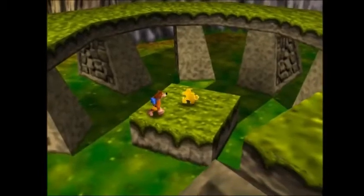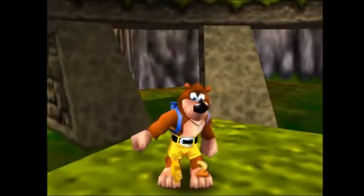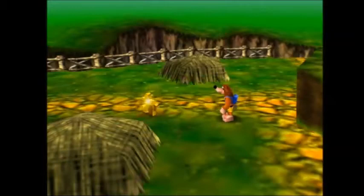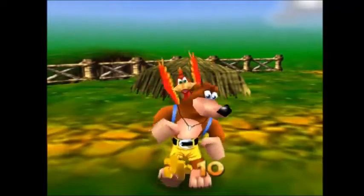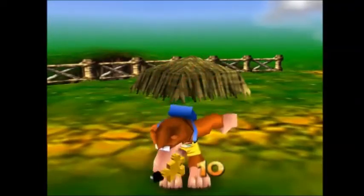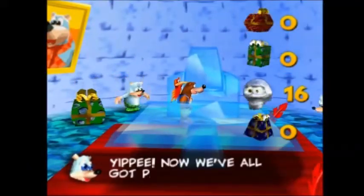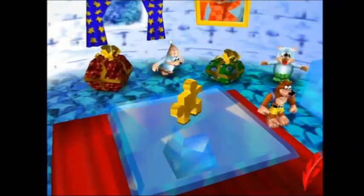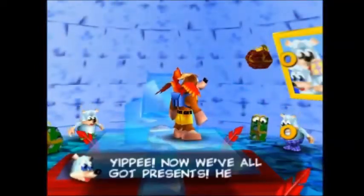Every jiggy Banjo collects forces him into a dance animation, or a jiggy jig. Each jiggy jig will take about 4 seconds to finish. On every 10th jiggy found in each level, this jig will be extended by about another 4 seconds. The jiggy jig's duration can be reduced by grabbing a spawn jiggy cued for the text — notice the difference in timing from the first scene and the second scene.